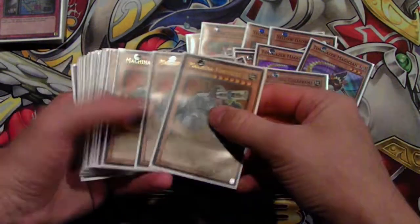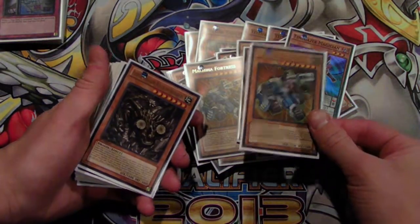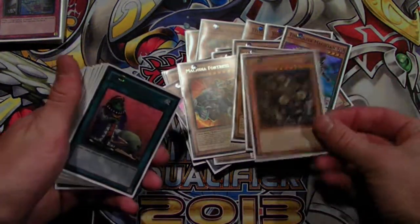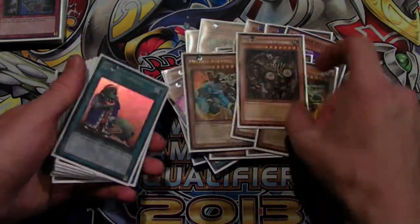I played two Gear Frame and three Fortress. Robbie Cole dropped the Machina engine but he was playing Odd Eye's Dragon, which makes the deck so much better. I played a Radox for my last monster — it helped me with rank 7 plays, and the Monster Reborn effect wasn't terrible, honestly.